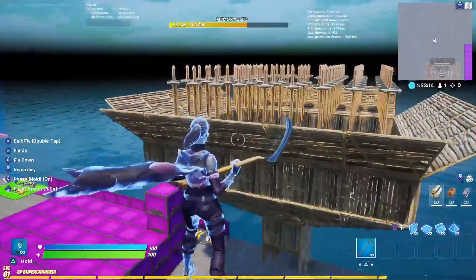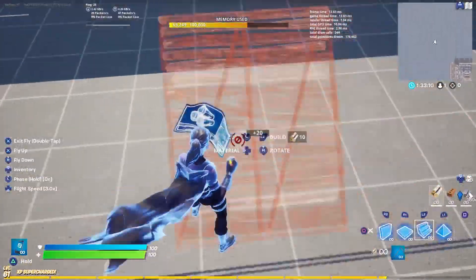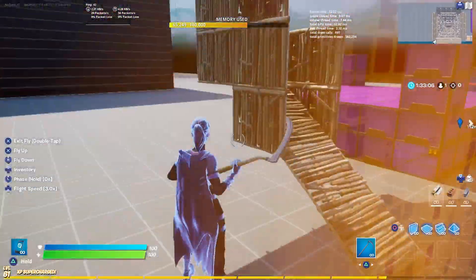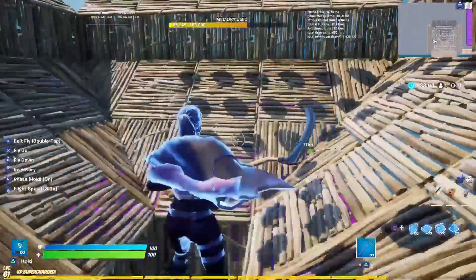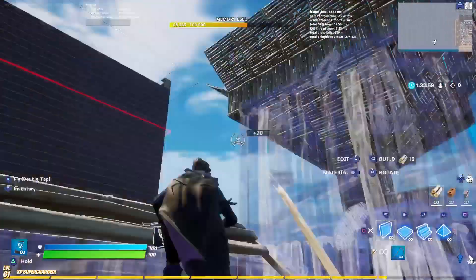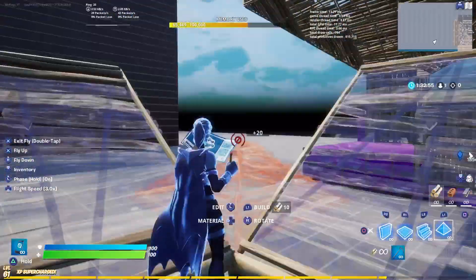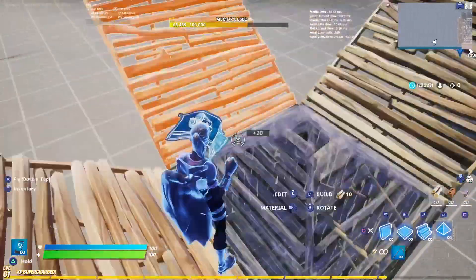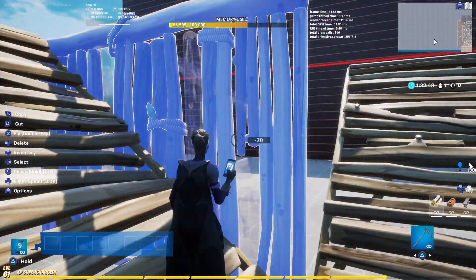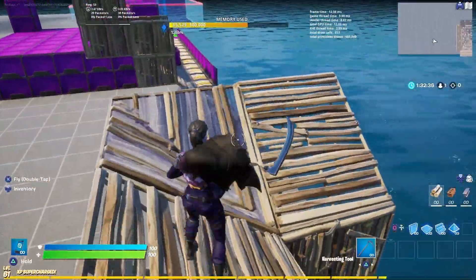Alright guys, for you visual learners, this is kind of what it looks like. All you're going to do — what I do — is lead a ramp that goes out of the map so that the swords will disappear and it won't take up memory. So all you're going to want to do is go to the edge of the map, build a cone like that.